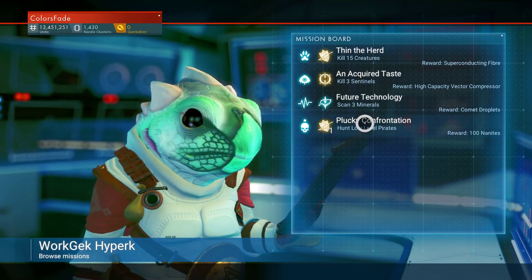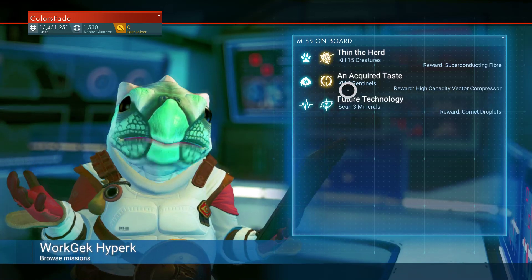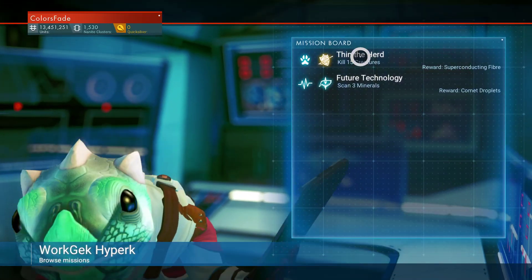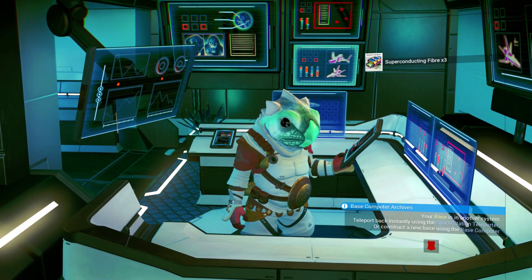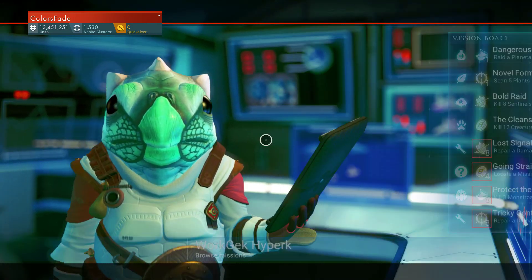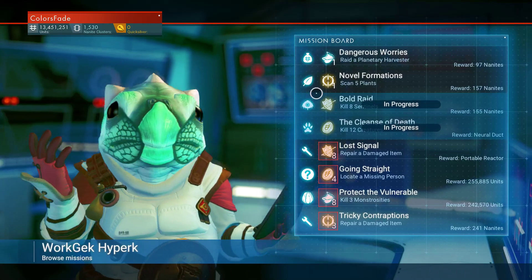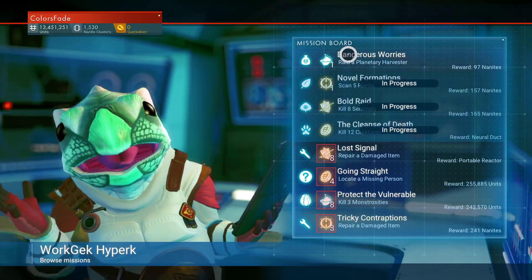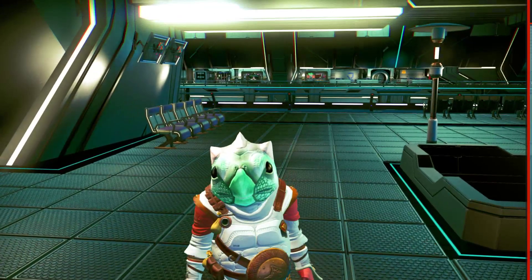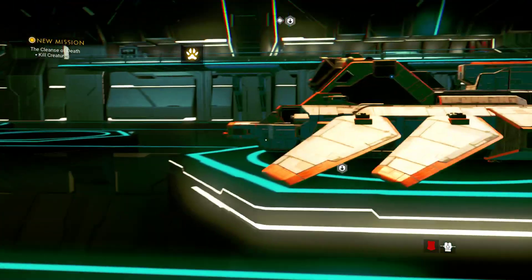Hand in missions. We can hand those in — those plucky pirates that we did. That's a hundred free nanites. Kill three sentinels and superconducting fiber. Now show me what else you got. Kill eight sentinels for 155 nanites — yes please. Kill twelve creatures for neural duct — that's an easy payment. Scan five plants. Raid a planetary harvester for 97 nanites. Raid the planetary harvester and steal the data — that's the one I want active. We're gonna go trade, and then we're gonna go do that.